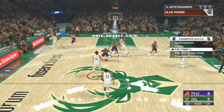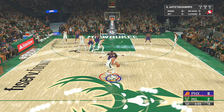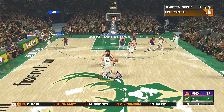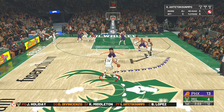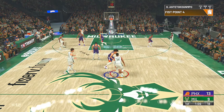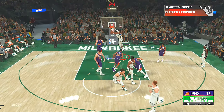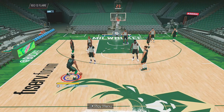Since Giannis has pick and roll ball handler priority and has the ball when you call the play, he stays the ball handler. That makes this play way better because he's unstoppable going towards the rim — if the defense doesn't help it's free dunks, and if they do help you still have the Middleton three option. The only downside is that the play takes a long time to develop, so you'll probably only get one chance and risk getting fouled or people reaching, so always be mindful of how much time you have left on the clock.